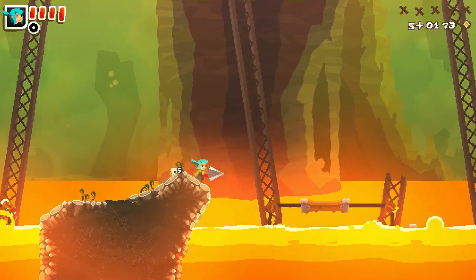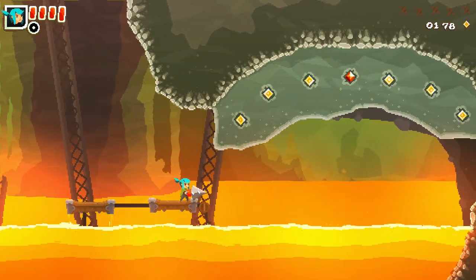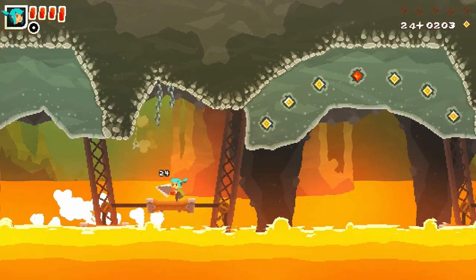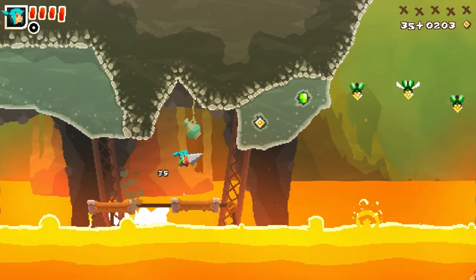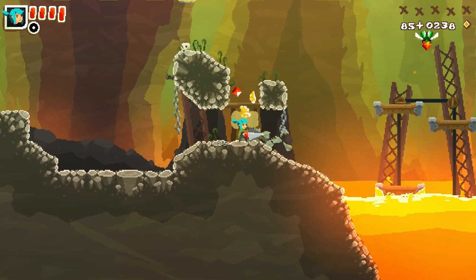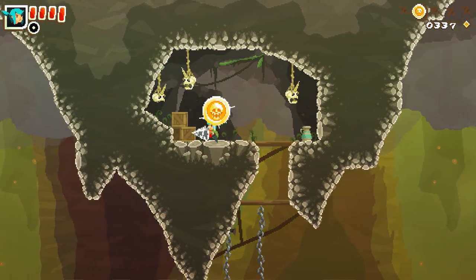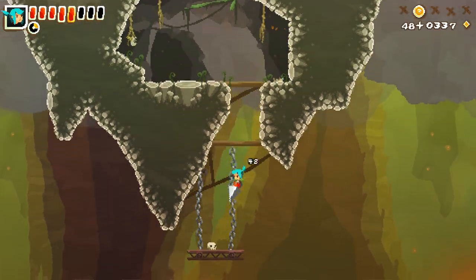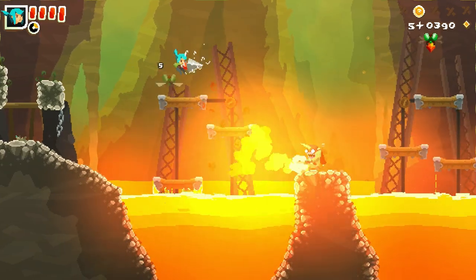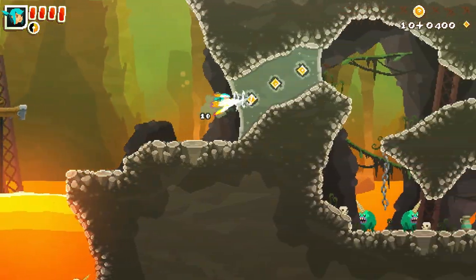A little bit more intimidating when you've got lava below you. There goes my paid health. I'm really excited to see what speedrunners do with this game — I think they're going to go crazy on it. There are enemies hidden in the walls here — that was sneaky. Some of these enemies you really want to watch out for.